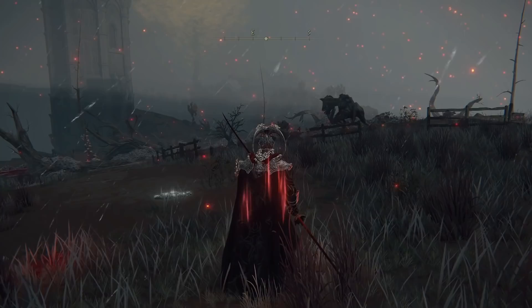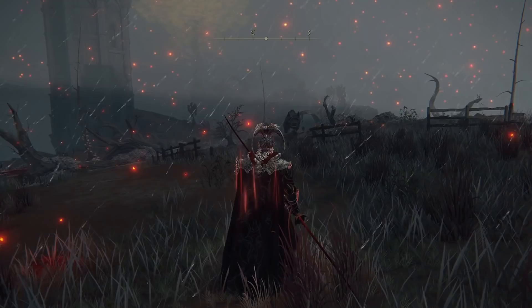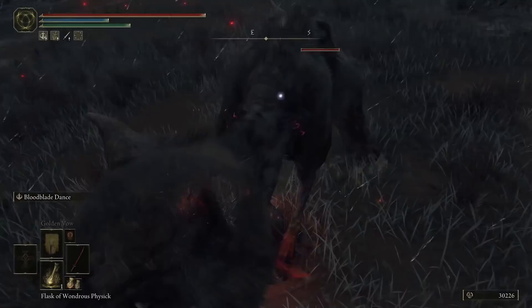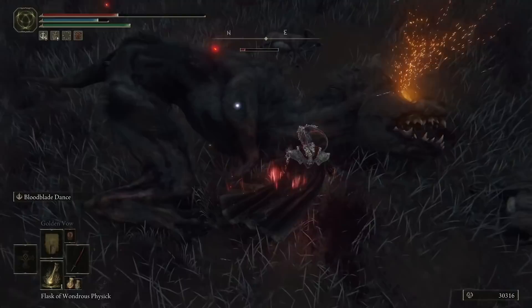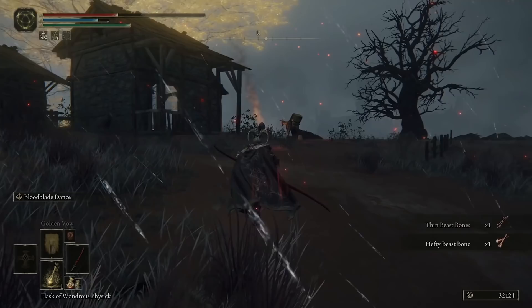Arcane and Bleed builds in Elden Ring have become incredibly popular since patch 1.03 when they fixed the stat scaling for Bleed builds. We've had a look at Rivers of Blood and loads of different Bleed builds, and this one features a weapon that is absolutely fantastic. If I come over to this enemy and use the skill, it deals a lot of damage and will even poise break, leaving enemies on the floor ready for a crit.